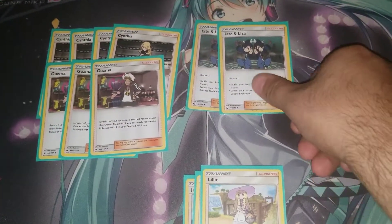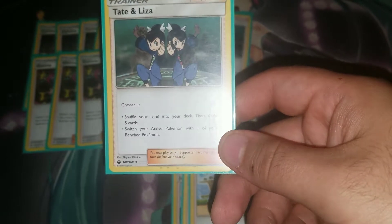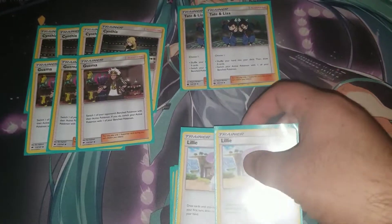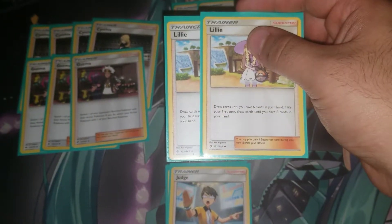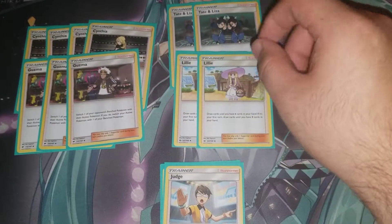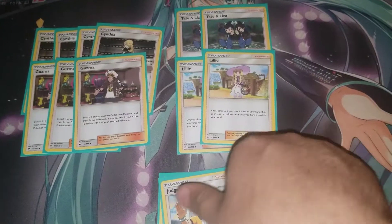You're playing two Tate & Liza — I'd actually recommend bumping this up to three because Tate & Liza is really good right now. It has two modes: switch your Active with your Bench, or shuffle your hand into your deck and draw five — you can only choose one. The draw-five mode is especially good since we need as much draw support as we can get. I'm playing two at the moment because I'm also running two Lillie. Lillie lets you draw up to eight cards on your first turn, or up to six otherwise. You could drop a Lillie and go to three Tate & Liza if you prefer.